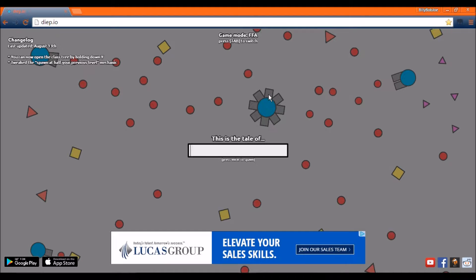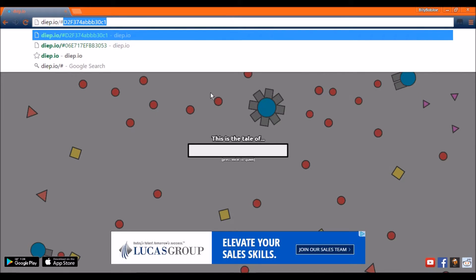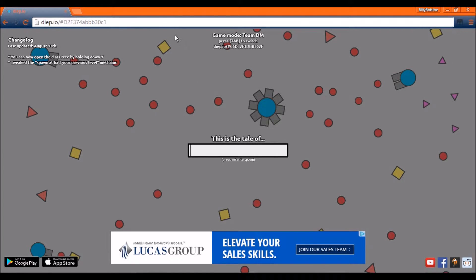So let's get started. Again, this does not work on FFA, so I'm going to Team DM. Under the game mode section, you will see a link — diep.io slash hashtag something — and that's the link you want. The only thing is you cannot copy and paste directly, so you need to type it in, which is really annoying.